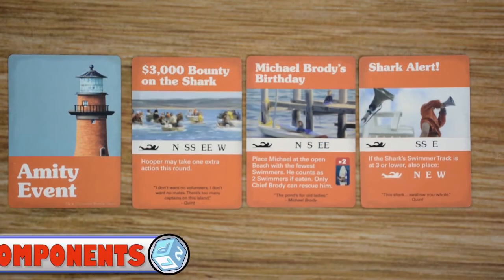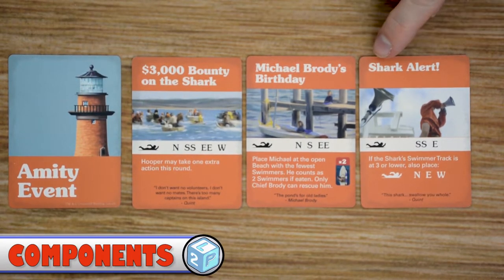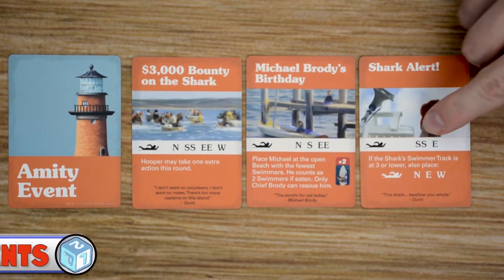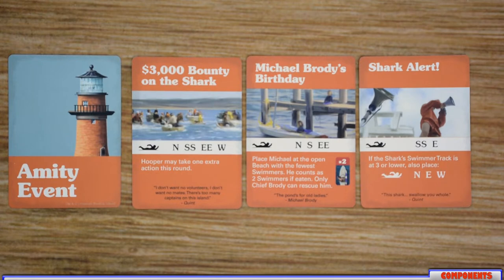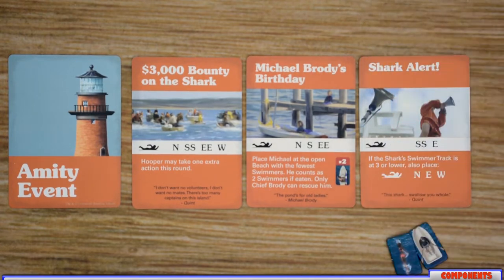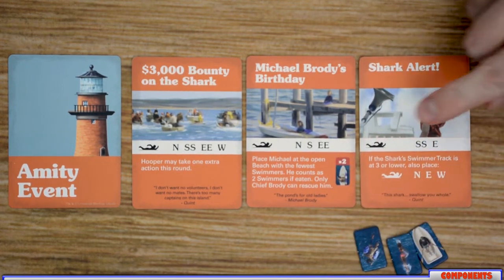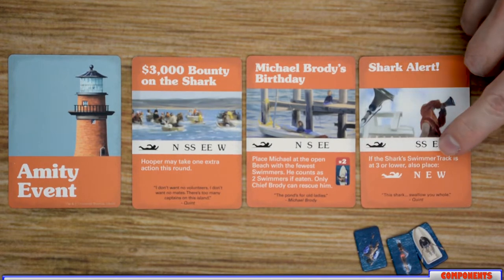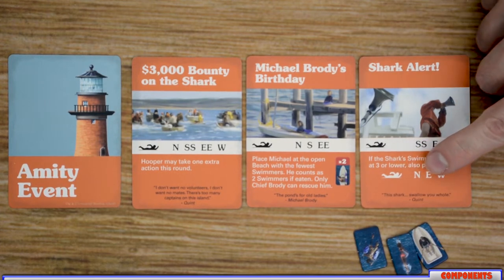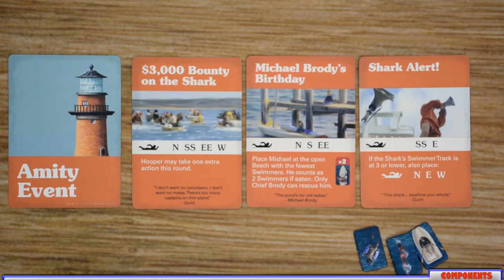The only set of cards you're going to use in Act 1 is the Amity event deck. Each of these cards is going to have a title at the top, and underneath the image are the different beaches where swimmers will be placed. Each letter signifies one swimmer token placed there. So for example, this one will have two swimmers in South Beach and one in East. Underneath that is the effect for the turn — with this one, if the shark-swimmer track is at three or lower, you'll also place additional swimmers in North, East, and West.